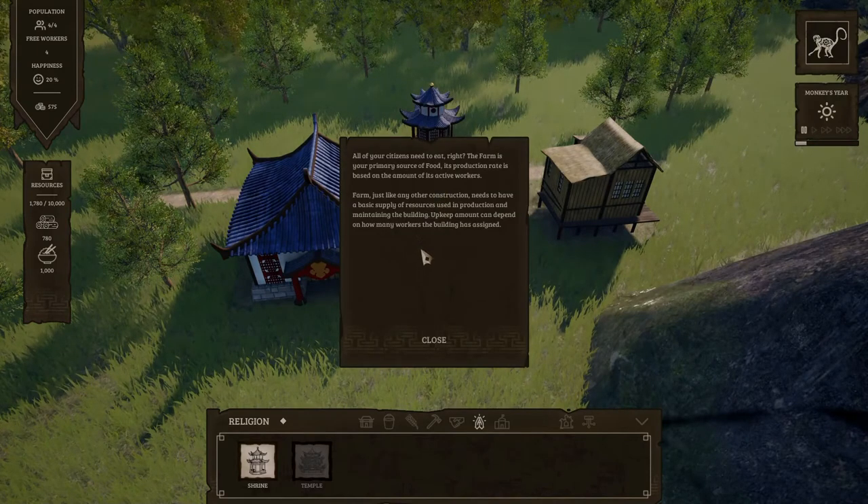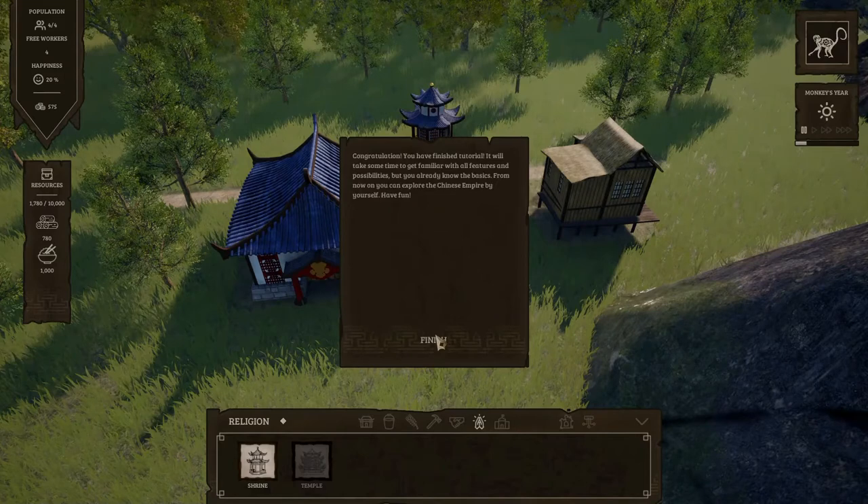All of your citizens need to eat. The farm is your primary source of food. Its production rate is based on the amount of its active workers. Farm, just like any other construction, needs to have a basic supply of resources used in production and maintaining the buildings. The upkeep amount can depend on how many workers the building has assigned.